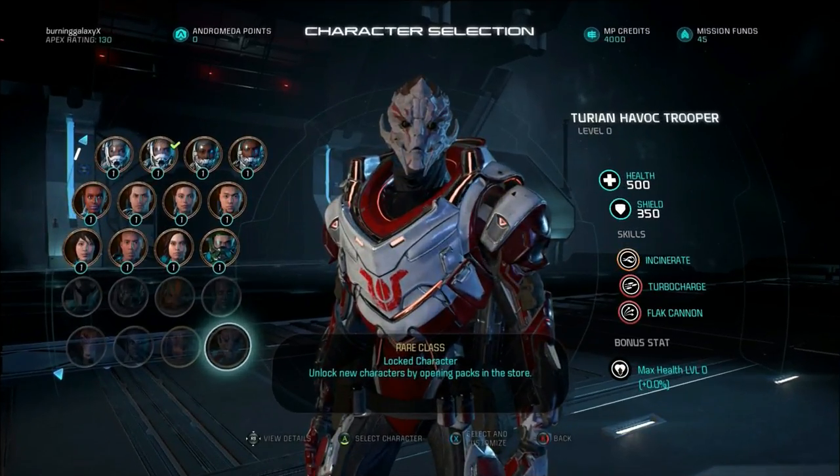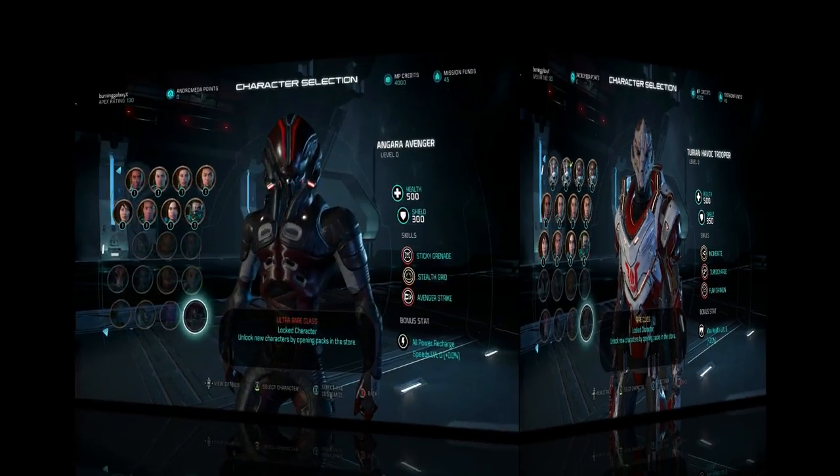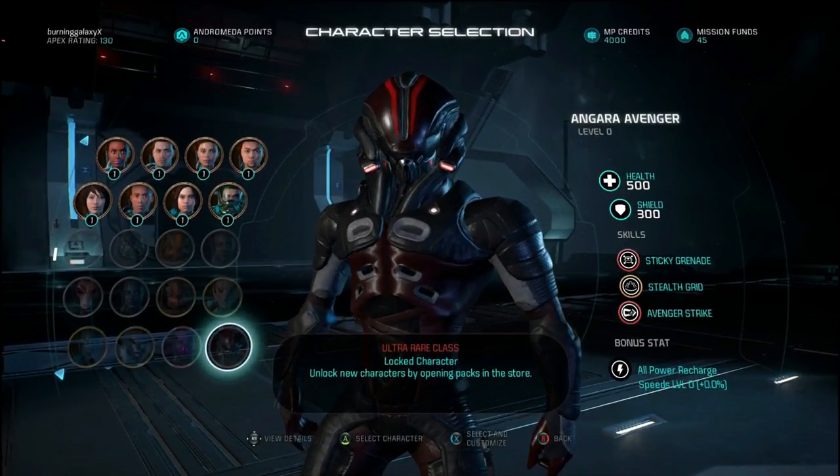Then we've got the turian havoc trooper with 500 health and a whopping 350 shields. Its skills are incinerate which is the firebolt again, turbo charge, and flak cannon. As you can see the further we go down the rarer the classes will be, so it will be harder to get these of course.